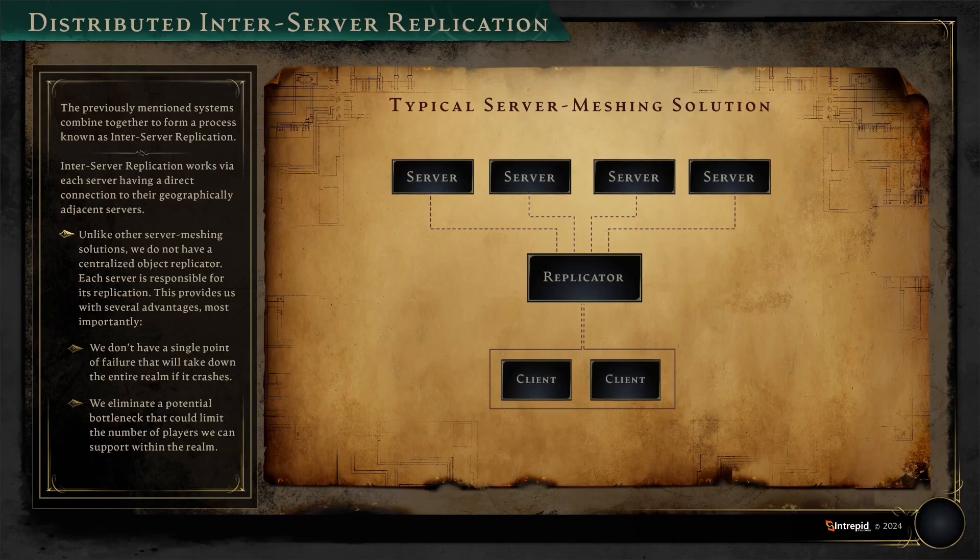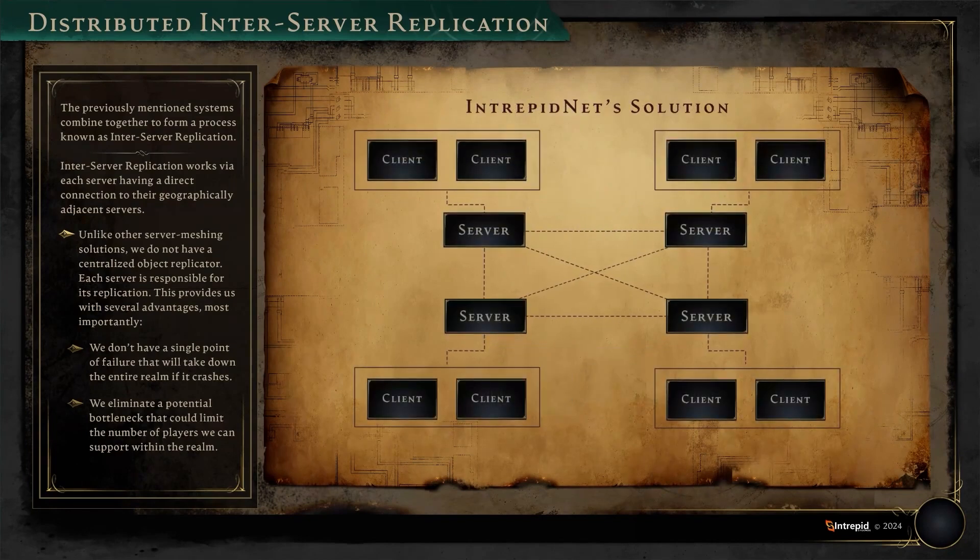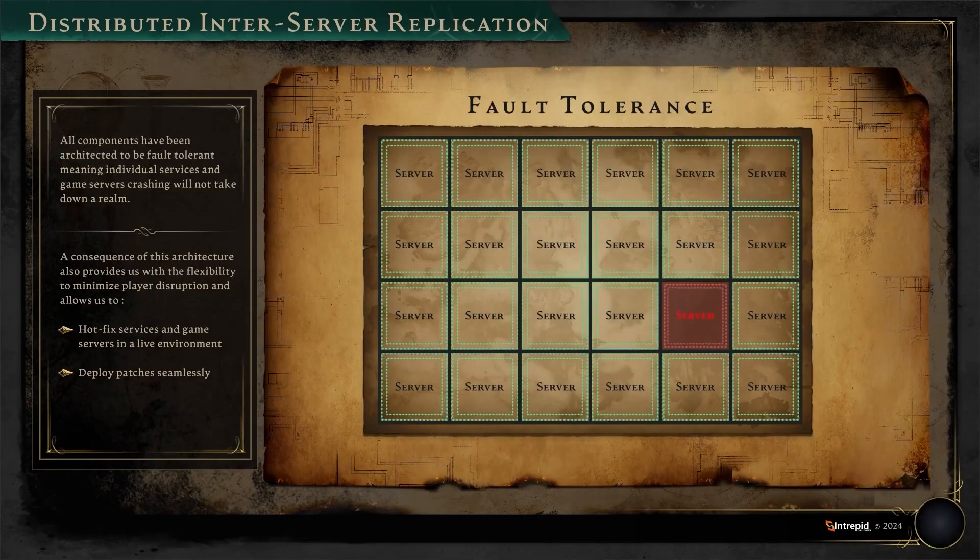Moving on to inter-server replication. Actions take place on a server that sends information to the replicator, which then sends it to the client. This is an issue because there would be a limit on the replicator, causing a bad gaming experience if there is too much going on. But since there isn't just one replicator for the entire realm — remember, Ashes of Creation has broken down the realm into several servers — each server is now responsible for its own replication, which eases up the stress. If someone is causing lag but you're far away from them, you won't catch that lag because you'll both be on two different servers.